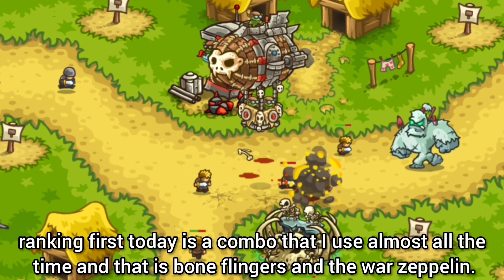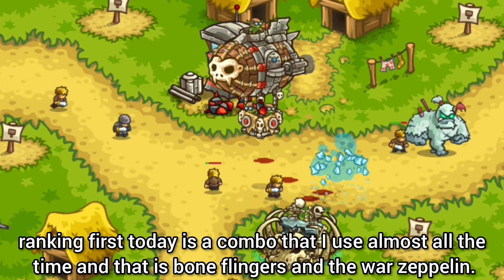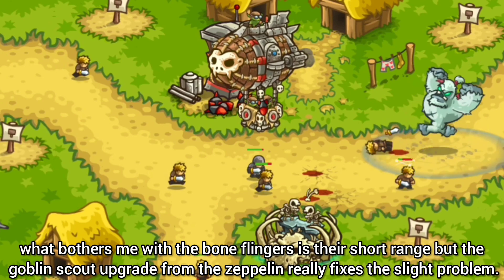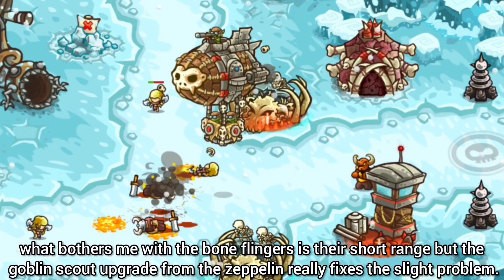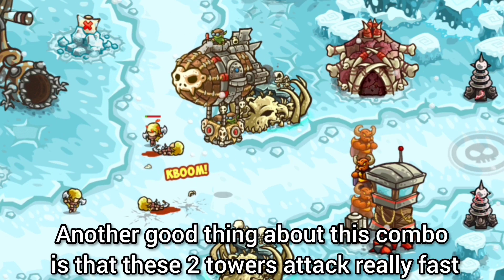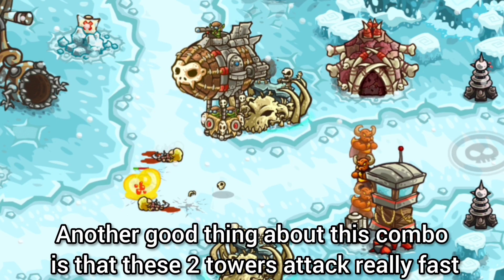Ranking first today is a combo that I use almost all the time, and that is Boneflingers and the War Zeppelin. What bothers me with the Boneflingers is their short range, but the Goblin Scout upgrade from the Zeppelin really fixes that slight problem. Another good thing about this combo is that these 2 towers attack really fast.